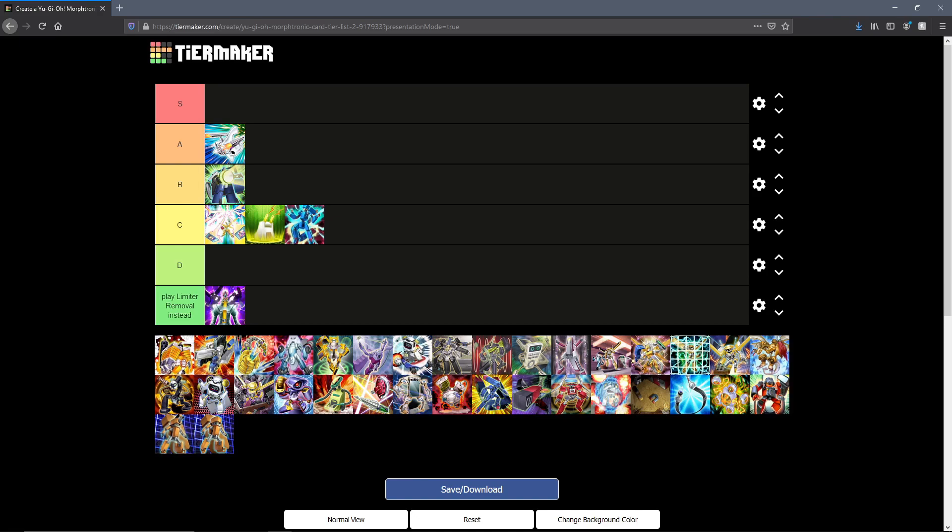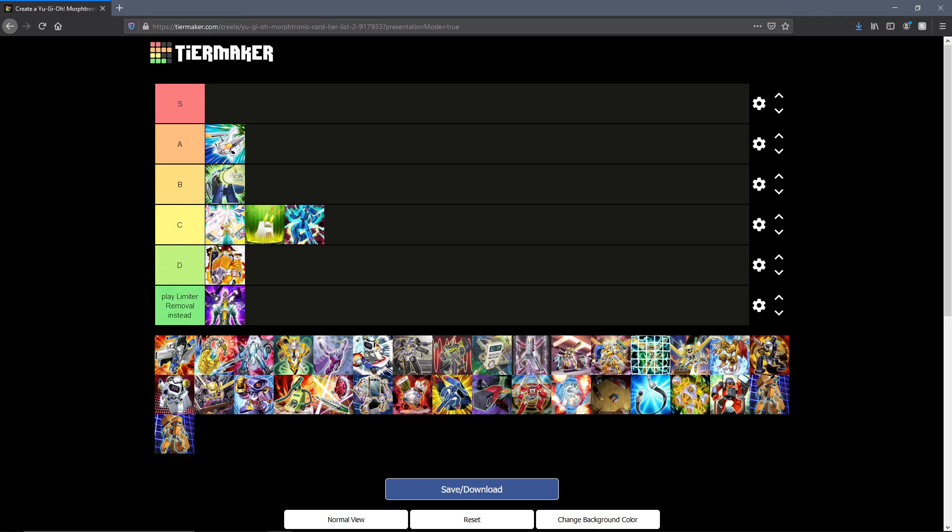Next up we have Morphtronic Engine. This can only be equipped to a level 3 Morphtronic, and that monster has its attack doubled. After two turns, this thing blows itself up and you take damage equal to the equip monster's attack. This is early Morphtronic support from Crossroads of Chaos, and it shows — it already sets up the equip gimmick that Morphtronics kind of have, since Morphtronics do have a lot of equip spells to them, but not many of them are really good. So this is definitely the first contestant for D tier.